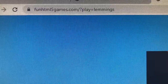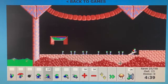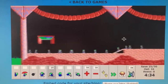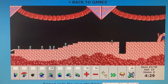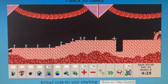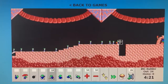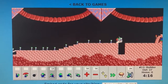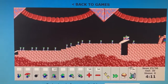If you want to play Lemmings but have neither an Amiga nor the pocket money to obtain one, then don't despair. The game has been ported to pretty much everything that can handle 16-bit graphics, including browsers — and the version on funhtml5games.com is a pretty faithful recreation of the Amiga original.